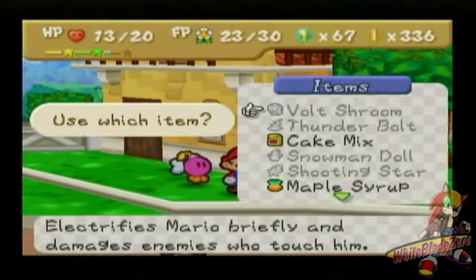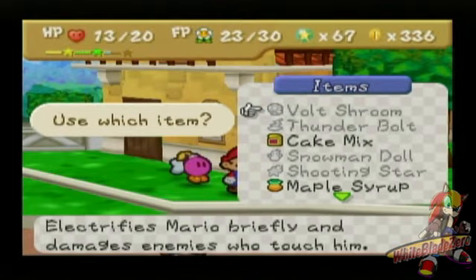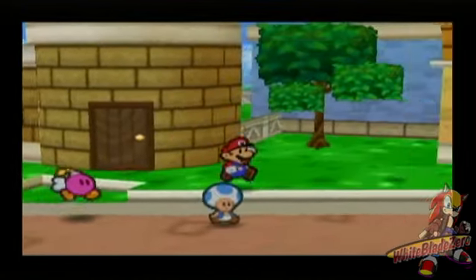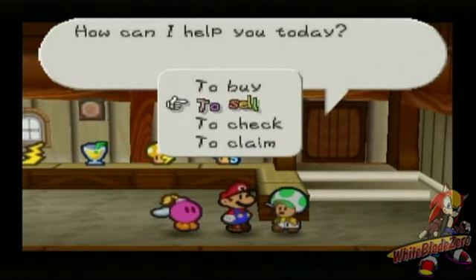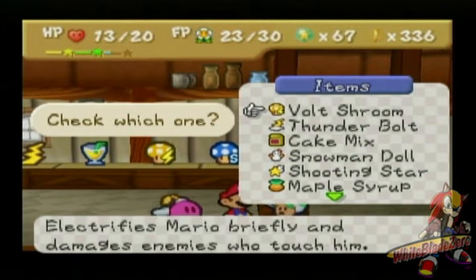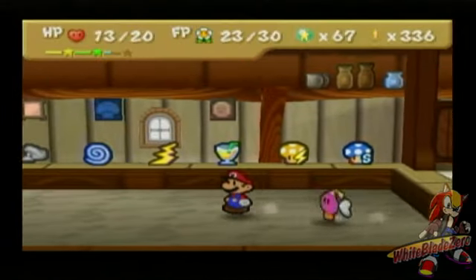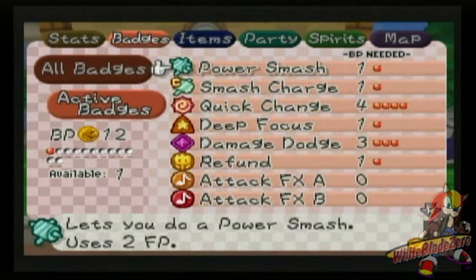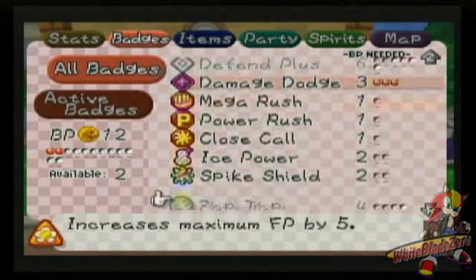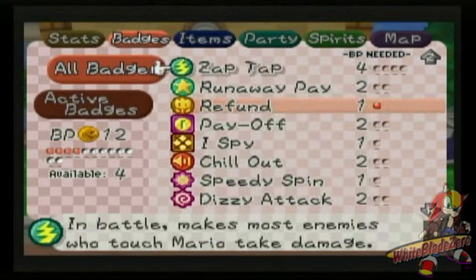Alright, we're back in Toad Town. We need to lose an item here — that is what the shops are for. I'm gonna have this guy store a few more items for us. We'll hold off on the Volt Shroom — yeah, same with the second one. With Zap Tap, I don't think we really need it. Speaking of Zap Tap — that's better.